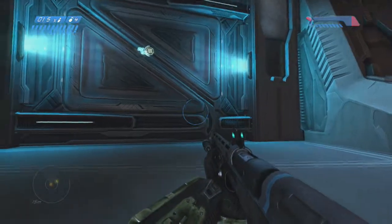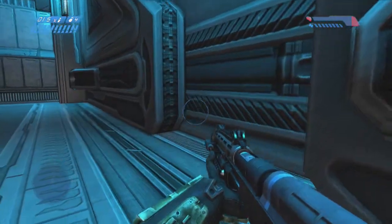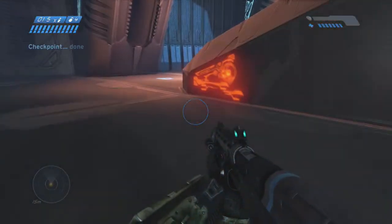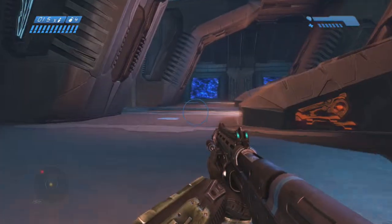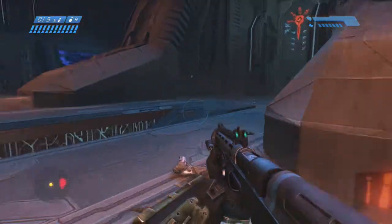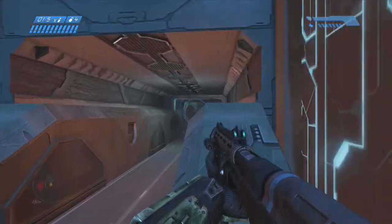In this area I'm going to show you a grenade jump. You don't necessarily have to do this, but if you're lacking in time or you're impatient like I am, you can just do it. In this next area there's going to be flood around this corner, so go ahead and just grenade those guys. There's going to be a bunch of carriers in here — I think there's actually five or six.